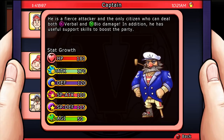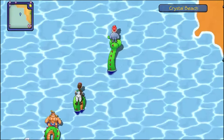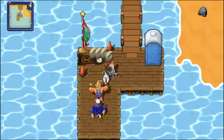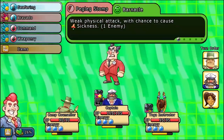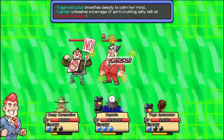This citizen is the Captain. He is a fierce attacker and the only citizen that can deal both verbal and bio damage. In addition, he has useful support skills as well. His talent is that he can summon the Ogopogo to travel across the map, but you can only use the Ogopogo when there's a dock, and you can only get off where there's a dock. In combat, he can deal a seriously huge amount of damage. He can also help out the party with a few command abilities, but why would you even need to when he can just really kick their asses?